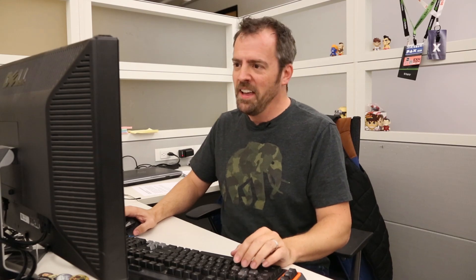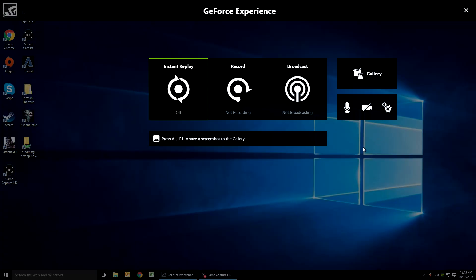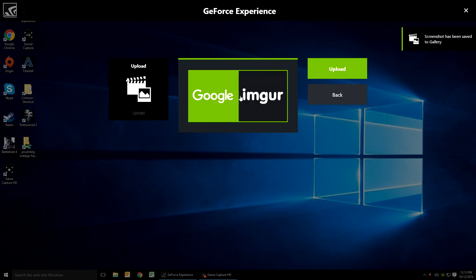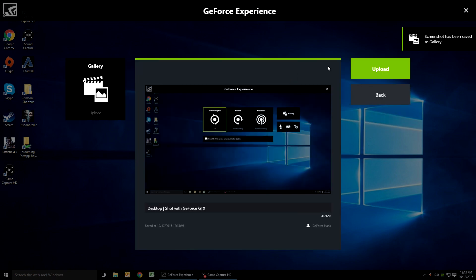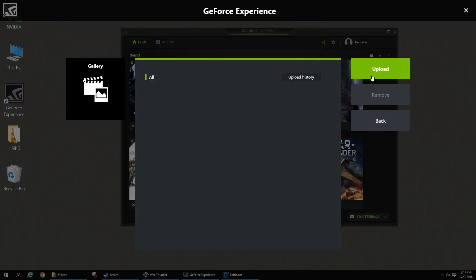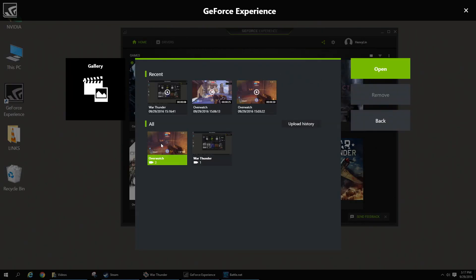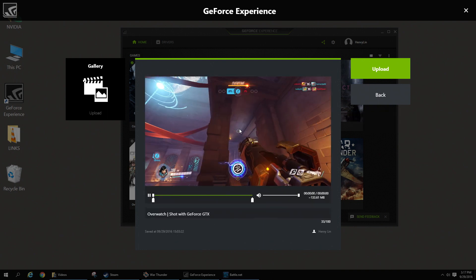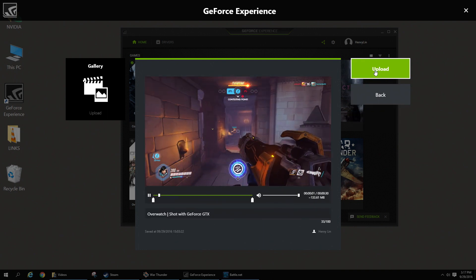Screenshots — this is new from ShadowPlay. You can now take instant screenshots of your game using the Alt+ hotkey combo or map a button on your mouse, and instantly upload to your Imgur or Google Photos account. The GeForce Experience overlay also provides you with a gallery of all your screenshots and videos so you can view and edit them all in one place, or make them ready to share or post.